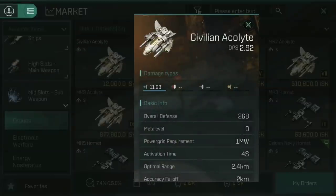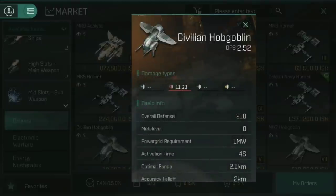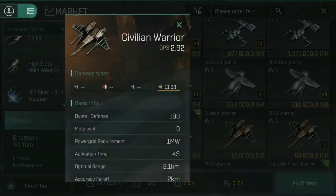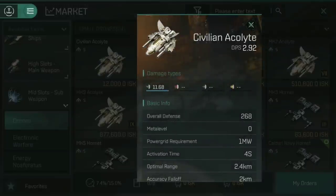The main difference between the four empire drones is their damage type. The Amarr Acolyte does all its damage as electromagnetic — 11.68 EM damage — which is very good at cutting through shields. The Caldari Hornet has 11.68 kinetic damage, the Hobgoblin has 11.68 thermal, and the Warrior has 11.68 explosive. If you're willing to go the extra mile controlling your drones — bringing them back and sending out the correct ones for the job — you can do some crazy damage. If a ship is down to its armor, hit it with a drone whose damage type isn't absorbed by that armor.